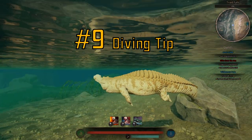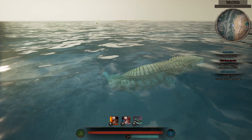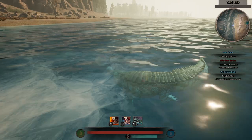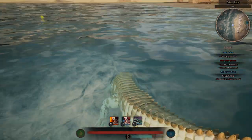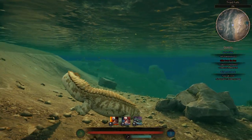Number 9: Strafing or moving backwards while diving will keep you hidden. With the new water movement mechanics, it is very easy to clip the water surface with your tail whenever you dive down, blowing your cover. To prevent this, strafe sideways or swim backwards while diving. This will keep your tail from breaking the surface of the water.